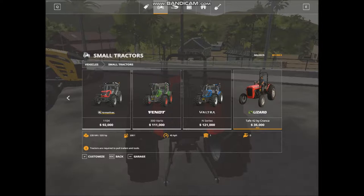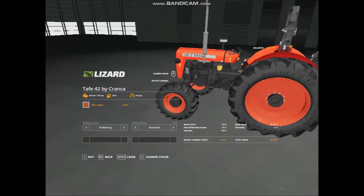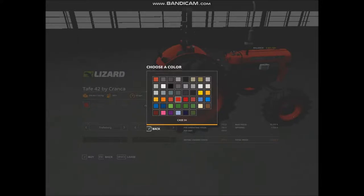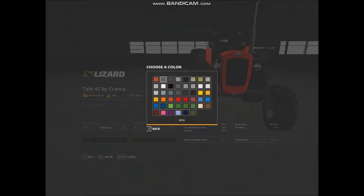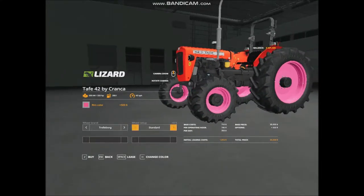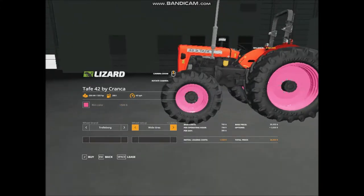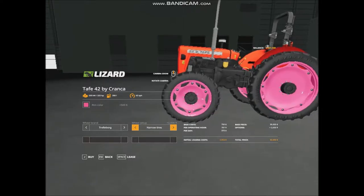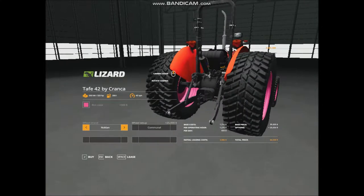200 litre tank — that's probably too much. 45 kilometres per hour. There are a few mistakes there. You can choose the wheels you want — you can even do the pink wheels. You can get wide tyres, which make the front lift up for some reason. You can also get the narrow or standard tyres.